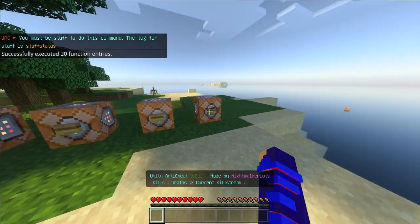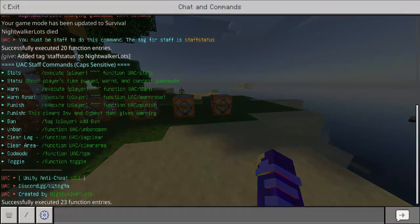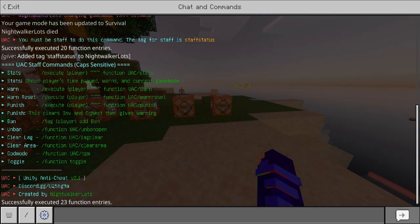So if we go ahead and give ourselves that tag and then perform the help command again, we'll be met with this small UI right here in chat. You can see we have the stats command, which shows a player's time played, warns, and current game mode. We also have warns, where you can manually warn a player, but there are also automated ways to warn players.